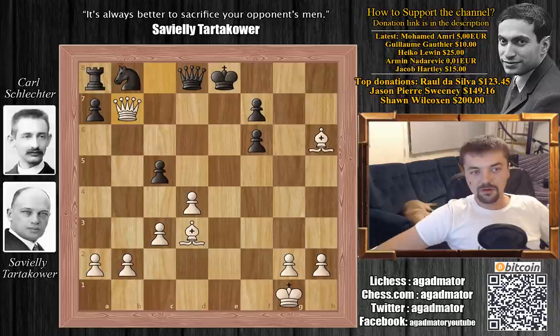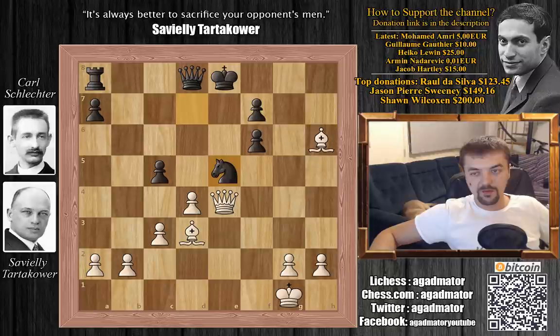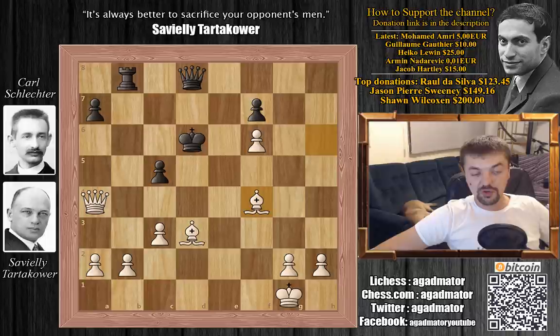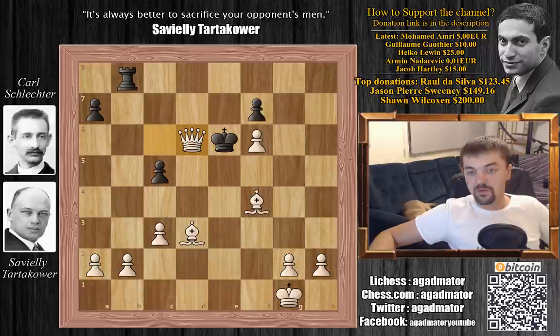If you try to save the rook with knight to d7, simply queen to e4 check. If you block with the queen you lose the rook; if you block with the knight, d captures on e5, rook to b8, then e captures on f6 with check and the black king is getting mated. Queen to a4 check, king d6, bishop f4 check, king e6, queen c6 check, queen blocks, and queen d6 is checkmate. So that's why bishop to e6 doesn't work.